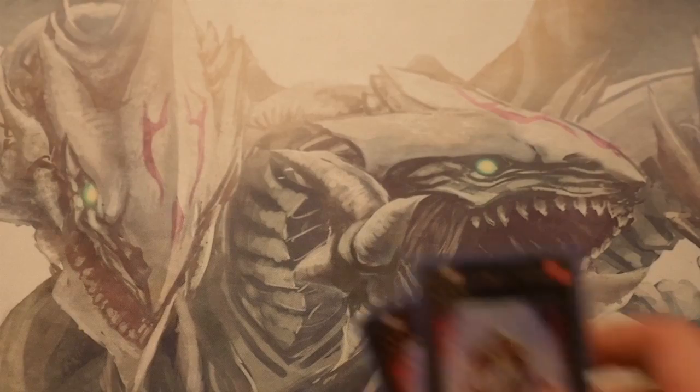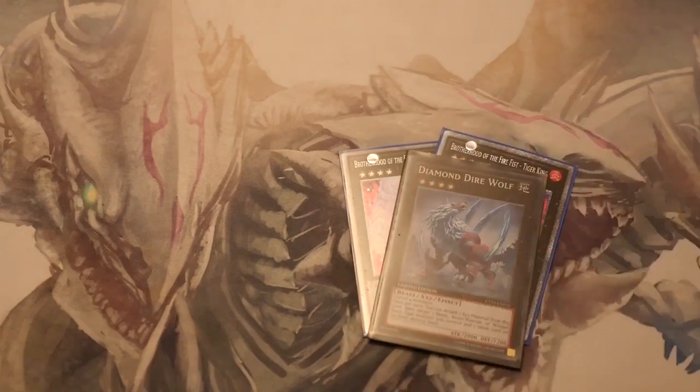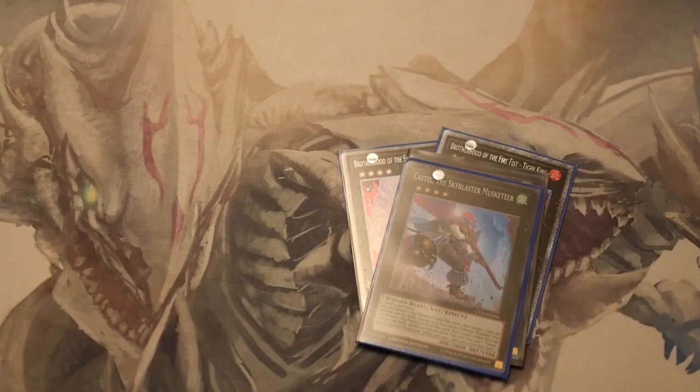Now onto the XYZ engine. 2 Tiger Kings because he's your main XYZ level 4 — when summoned you get to set a Fire Formation spell or trap, and then you can detach material and negate all face-up effect monsters except Beast Warrior types until the end of your opponent's next turn. Diamond Dire Wolf — because all of your cards are Beast Warriors, in one of the very few decks you can detach and actually pop a different monster rather than popping Diamond Dire itself. Castel Elf — very generic, great card to have.